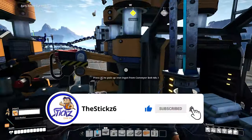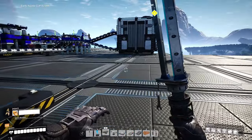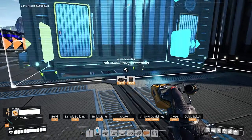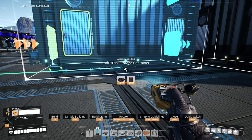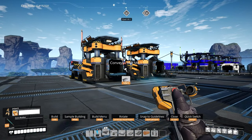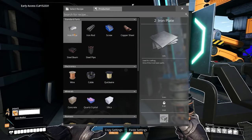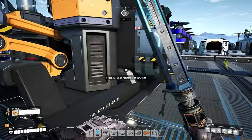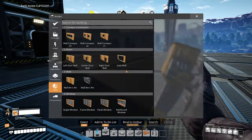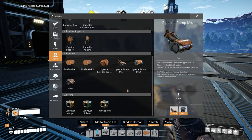For now we'll just put the iron plates in another container over here — just turn this around and place it here so all of this stuff can come through. We're making 20 per minute. Okay, so we just need a merger over here — let's get ourselves a merger, click that, okay, we need to get the belt hooked up.